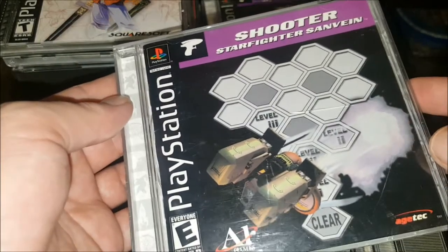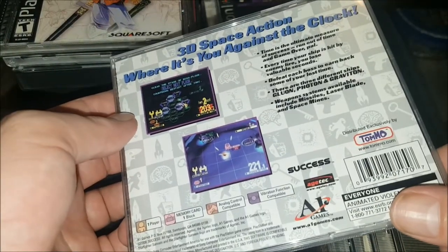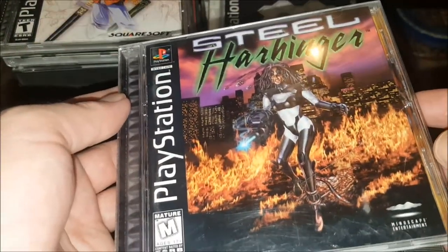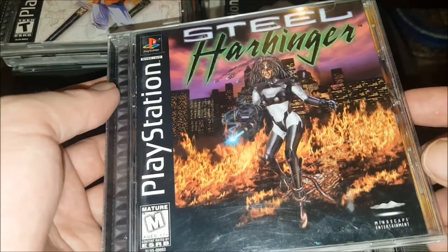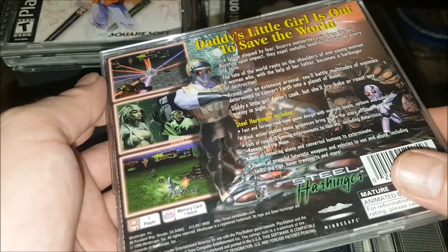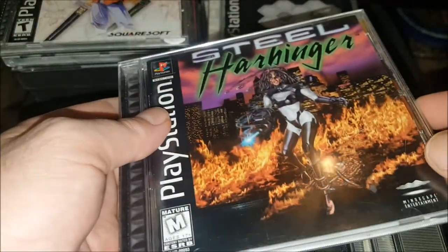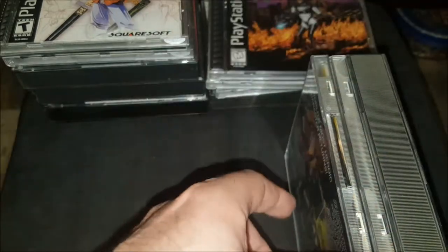Starfighter Sand Vein is an overhead shooter and actually very fun too — super cheap games if you don't have them. Steel Harbinger I just got not too long ago and haven't played yet — looks really fun, some kind of third-person perspective action game.